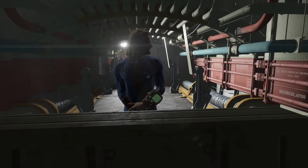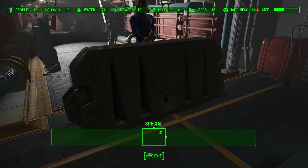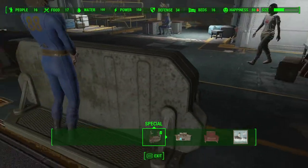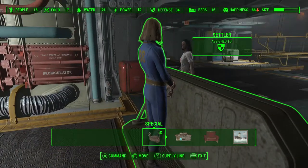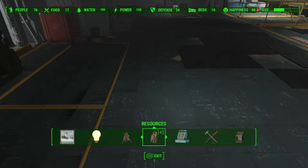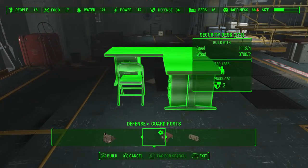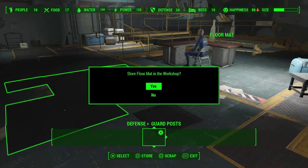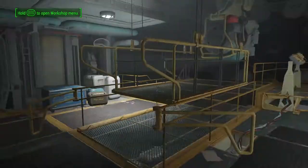Here we have another Settler on defense. This is another defense station, which is just a barricade. It's a little defense stand in the Vault-Tec DLC — I think it's under guard posts, and then security desk. Alright, so that's the defenses here.